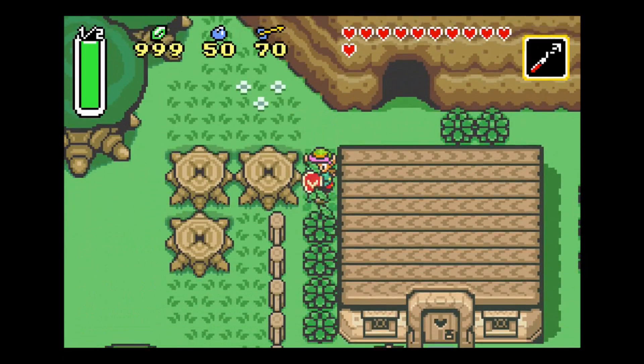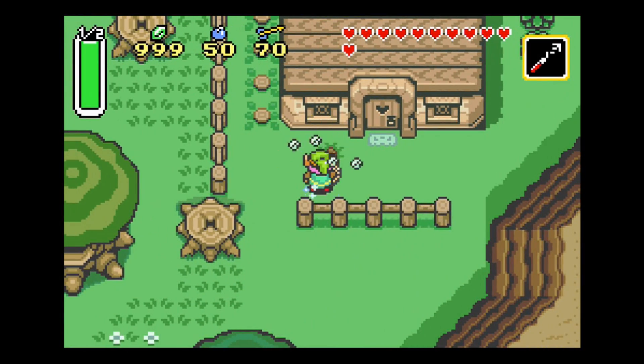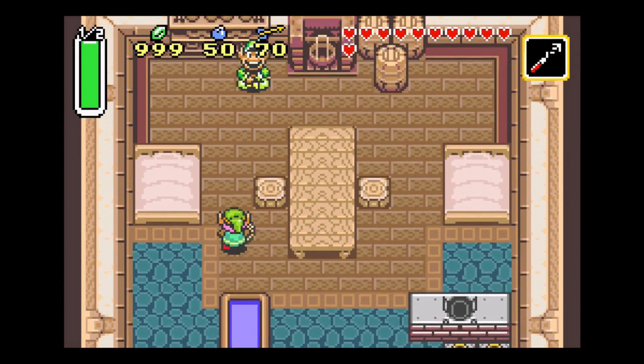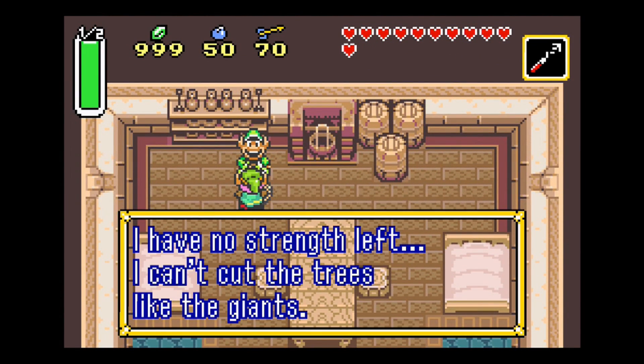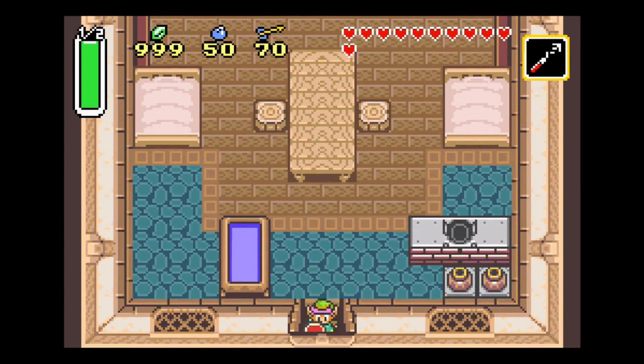This loops back around behind the lumberjack's house. Let's enter and see what that lumberjack has to say now. He says: 'I have no strength left. I can't cut trees like the giants, but I'm very good at riddles.' So he's just saying the same thing — just ignore him.